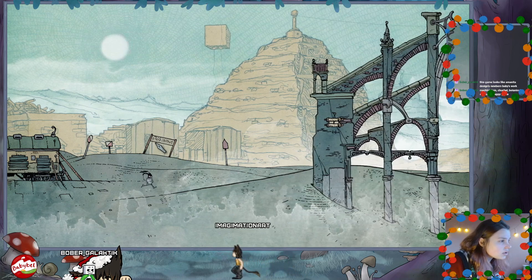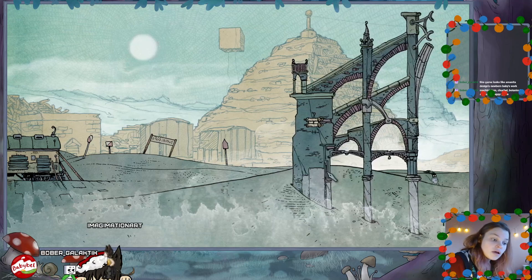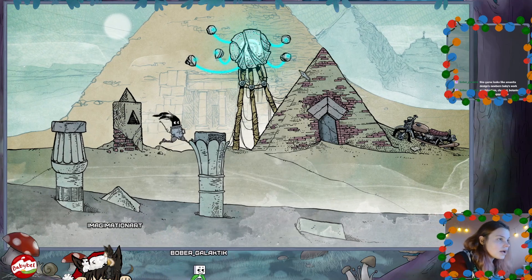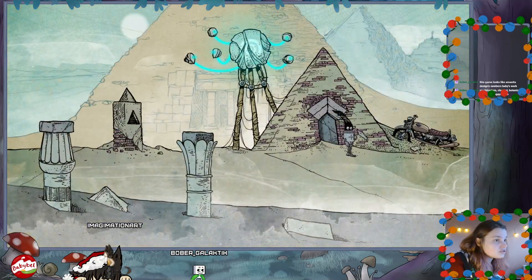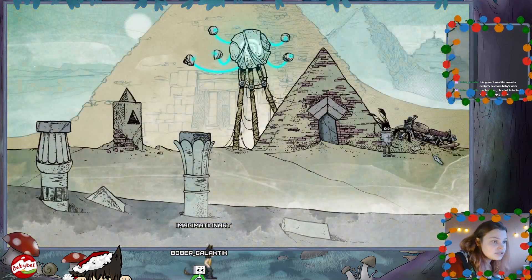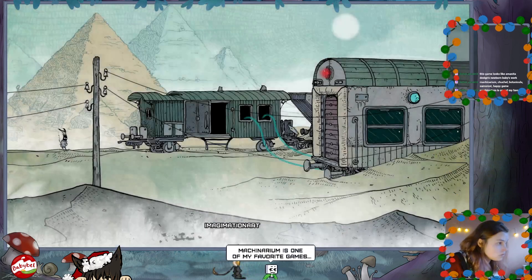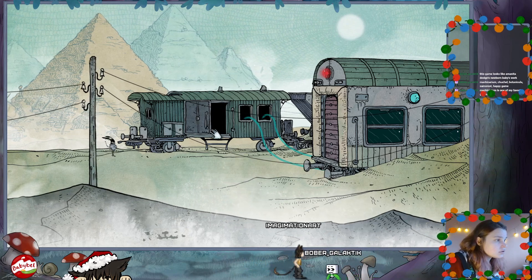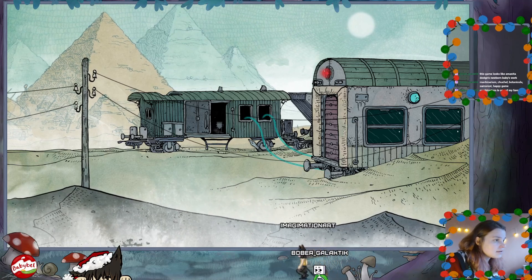Why are you so confusing? That looks like a sign. I know of Chitchell and Happy Game - I haven't seen the others. We've got another teleport point. I don't have anything triangular for that. Motorbike - what did I collect from the motorbike? A seashell. And we're at a train station. Let's get in.